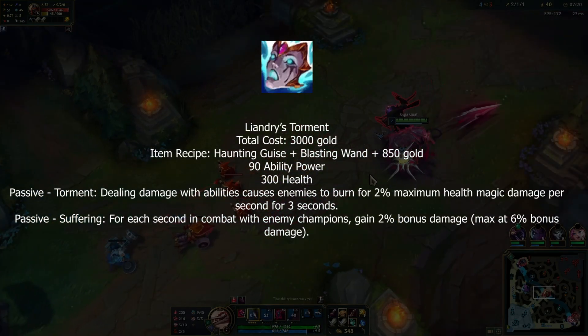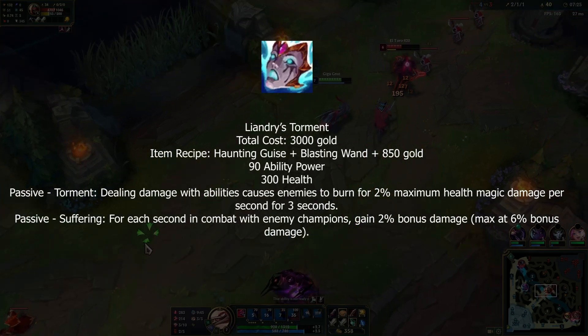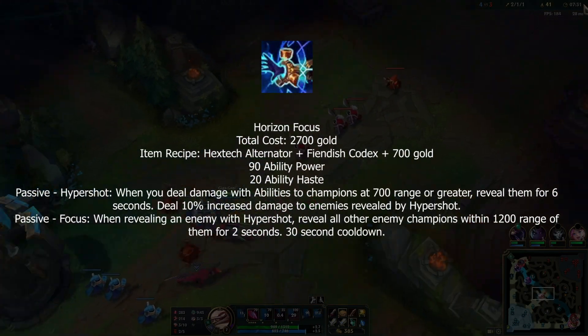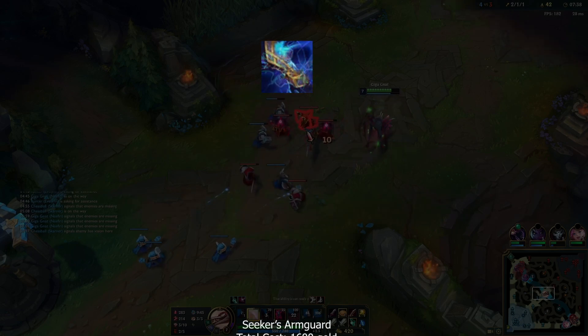Liandry's no longer gives ability haste or mana — it now passively deals two percent max HP damage every second over three seconds, so six percent total, and you gain some damage ramp when in combat. Horizon Focus gives slightly less AP, more ability haste, but no HP, with the same passive and also reveals champions near the target you hit.